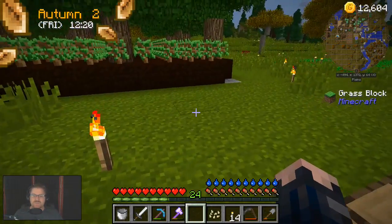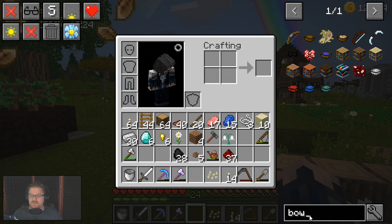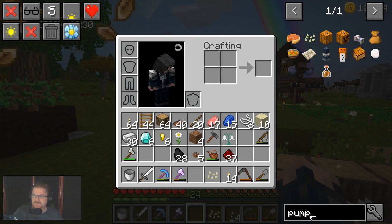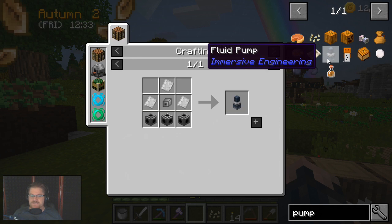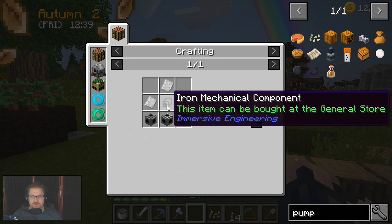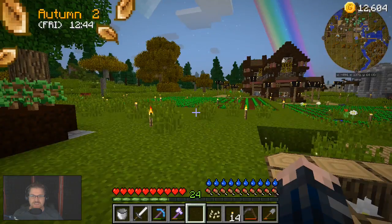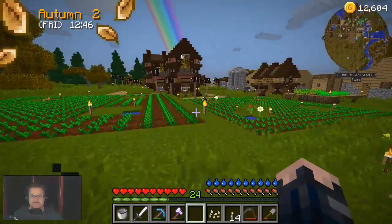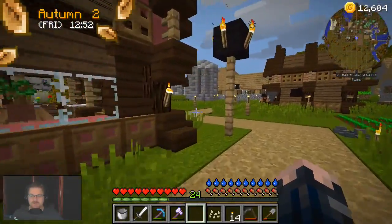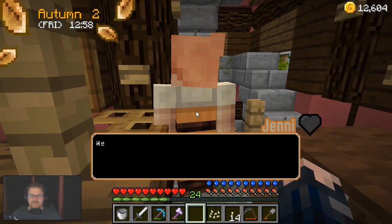The other thing that I want to do this episode is some immersive engineering - and that is make the pump and get that all set up. The pump is a fluid pump; it's a mechanical component bought at the general store, so we're going to make a stop there. And the rest of that is just purely iron. Let's get over to the general store and buy the component. Hello, Jenny.